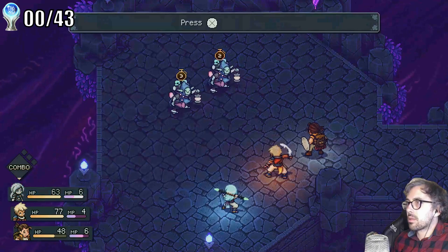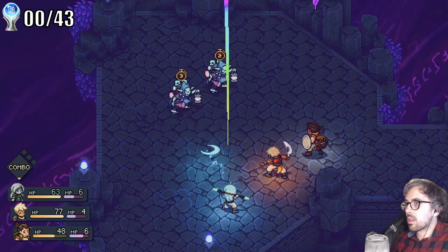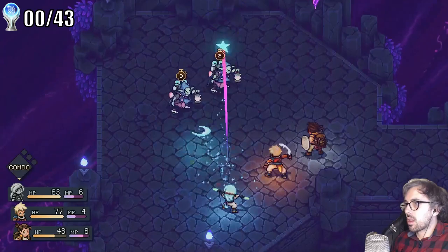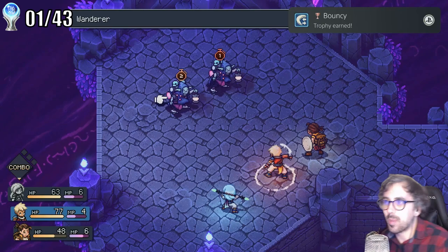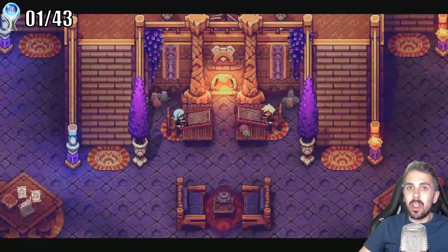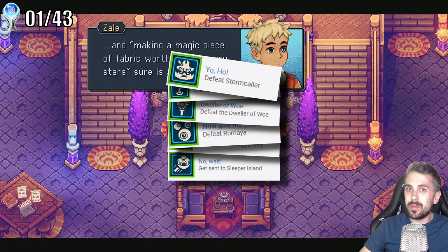Speaking of timing your attacks for extra damage, one of the trophies I was most nervous about was Bouncy. For this trophy, you need to use Valir's Moonerang spell. You can keep the spell going by deflecting the Moonerang at the correct time, and for this trophy you need 25 bounces. You'll likely get this naturally as you play, but keep an eye out for battles where there's a lot of space between you and the enemy — the more space you have, the easier it will be to keep your combo going.